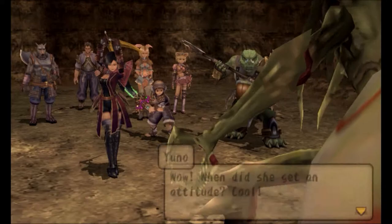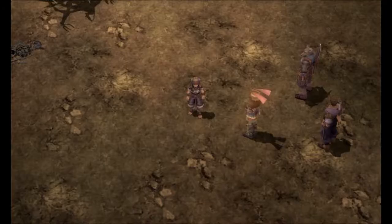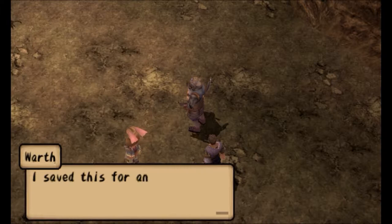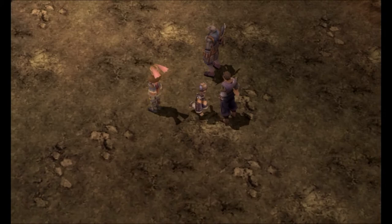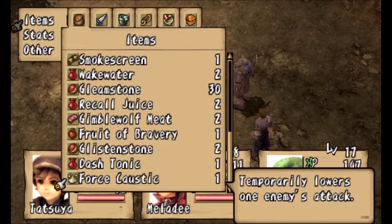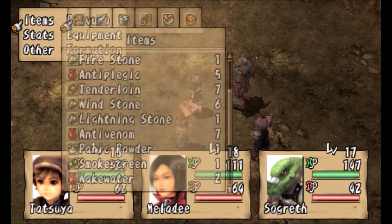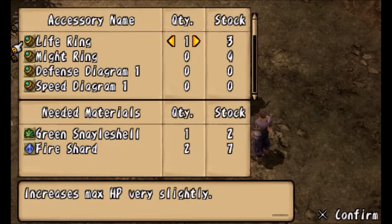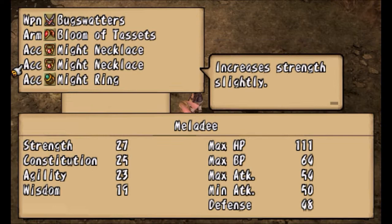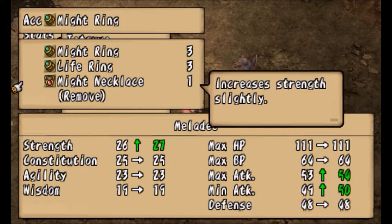Thankfully he doesn't throw you straight into the fray, so we can talk to these guys. We got a Dash Tonic, a Tenderloin, and a Force Costic. The Dash Tonic raises your agility, the Force Costic lowers an enemy's attack, and the Tenderloin heals you. Also, that Strength Diagram number two that we got - you can use that to make a pretty decent accessory. The Might Necklace increases strength slightly, and I went ahead and equipped most of them on Melody. Giving her the Might Ring and then the Might Necklace increases her strength by another point, which is pretty nice, especially because she has the Bug Swatter which deals extra damage to bugs.